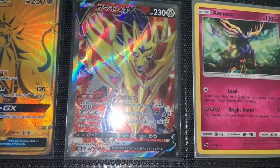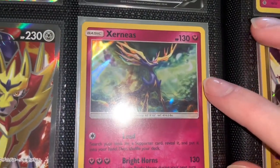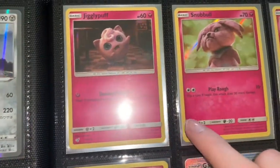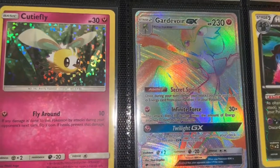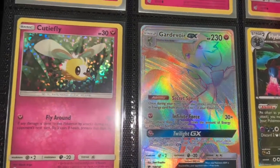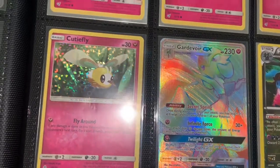I have some pretty cool cards in here. Here's Xerneas holo. Going into Detective Pikachu again with Jigglypuff, Snubbull, Clefairy — another McDonald's card. Now Gardevoir Secret Rare — I'm not sure what set this is from but I don't want to say it and be wrong. Super sick card, textures and hyper rare with rainbow everything.